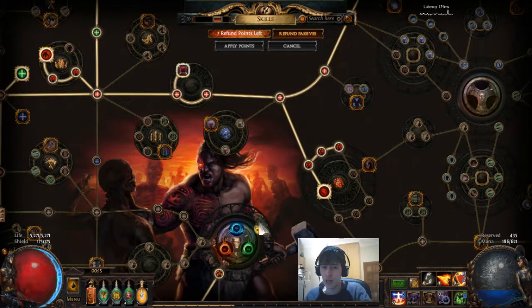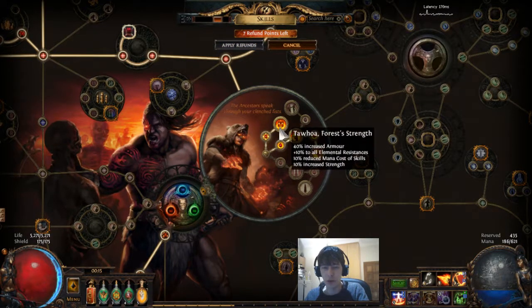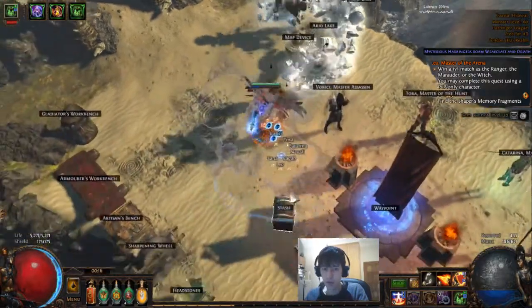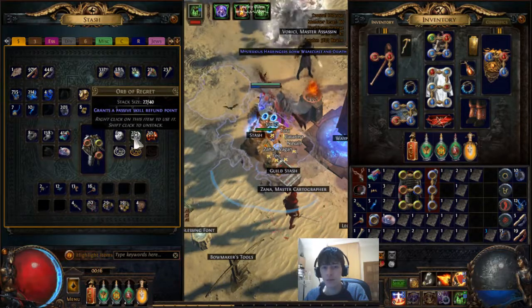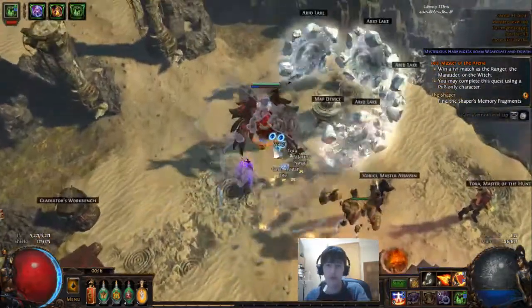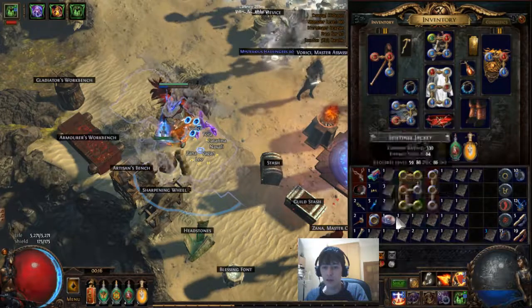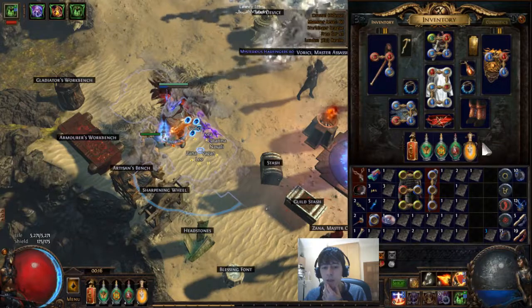I just wanted to play a more automated, lazy-style build, so I tried this with all the life regen. It's not terrible. I might redo it — I believe I can use regret orbs, and you only need about five points to refund one ascendancy node, so that's not too bad. I still need the last trial to get my final ascendancy point anyway.